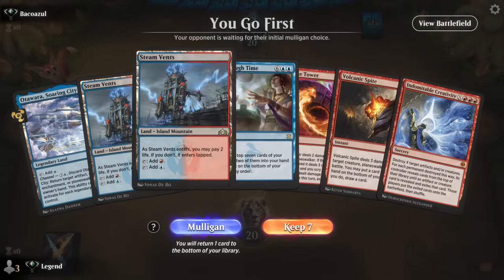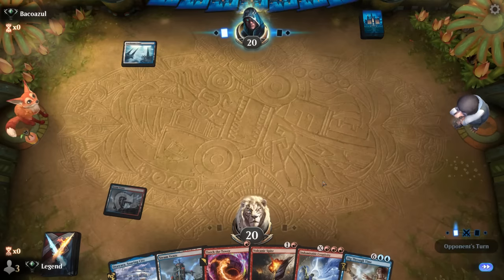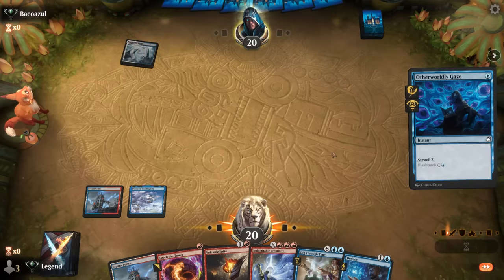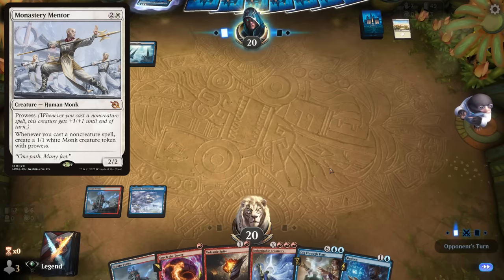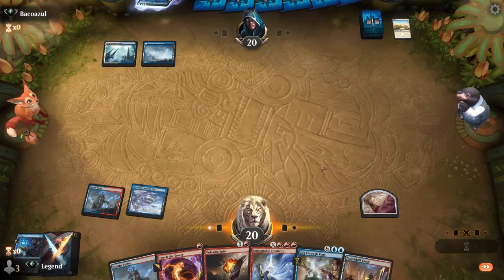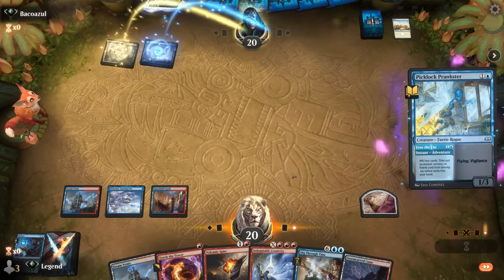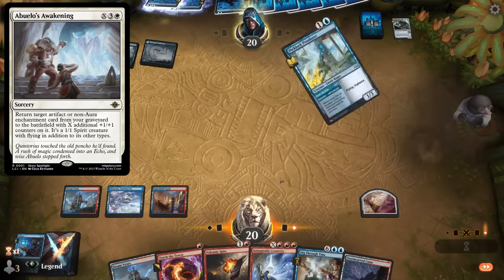Game three — on the play, we have a keeper. Opponent on Blue-White with a Gaze so there's some graveyard interaction. Could be a Monastery Mentor deck, but then we see Hulking Metamorph — it's the Abuelo's Awakening combo deck. If our opponent gets to four mana with Metamorph and Ragurath Joins Up in the graveyard, they can win the game.